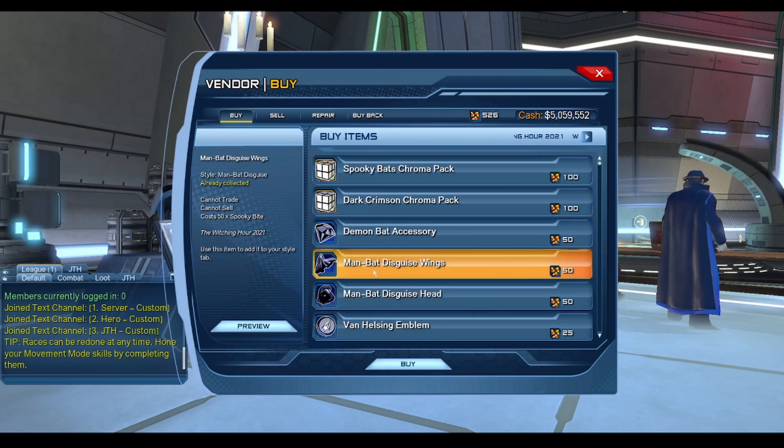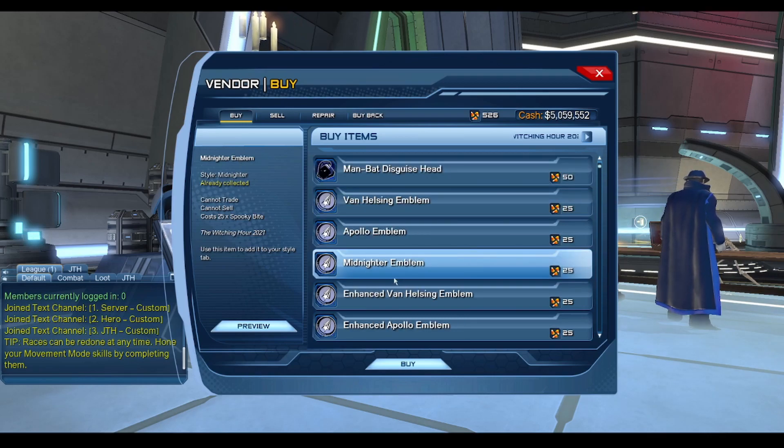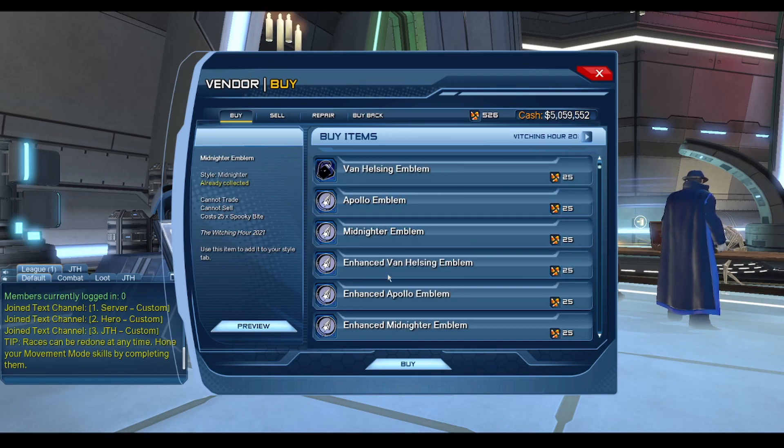We have the Man Bat Disguise Wings and Man Bat Disguise Head, both for 50 Spooky Bites. We also have about 6 emblems — enhanced and regular — including Van Helsing, Apollo, and Midnighter.